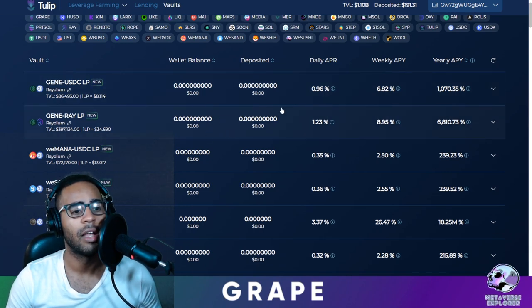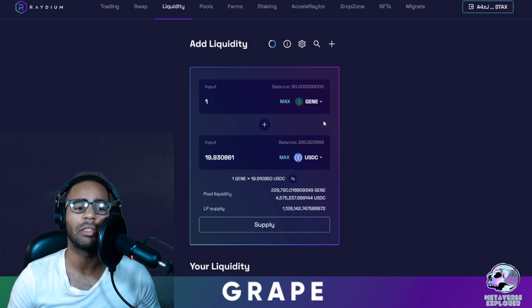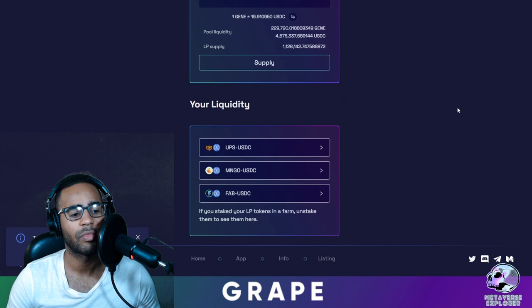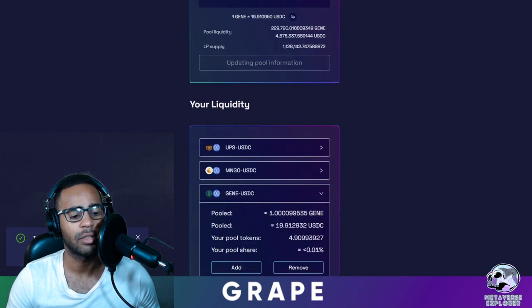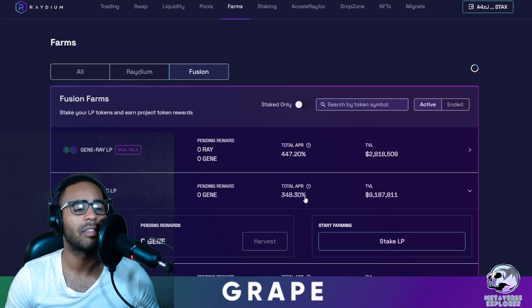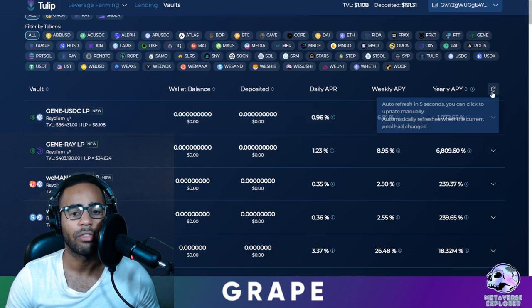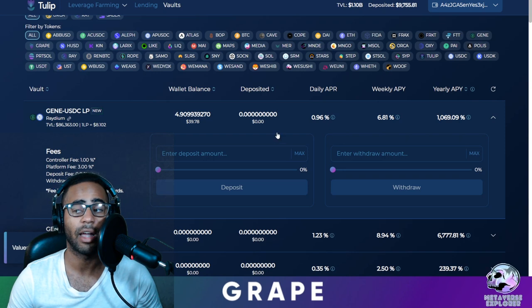Let me show you how to deposit into one of these pools with a small example using tokens I have. We're going to provide liquidity to the GENE/USDC pool on Radium. I have one GENE here and the equal amount is 19.93 USDC. I'm going to supply this liquidity — approve — and you'll see a new liquidity entry come down after the transaction confirms. After refreshing, here we go — GENE/USDC — and I have 4.90 LP tokens.